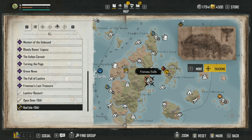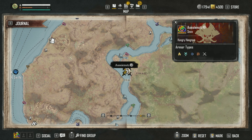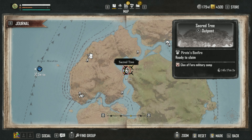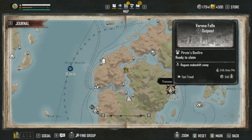For Veruna Falls, you've pretty much got that one — you simply head to Sacred Tree. See the picture there? It looks exactly like it's on the treasure map, so same end, Veruna Falls.